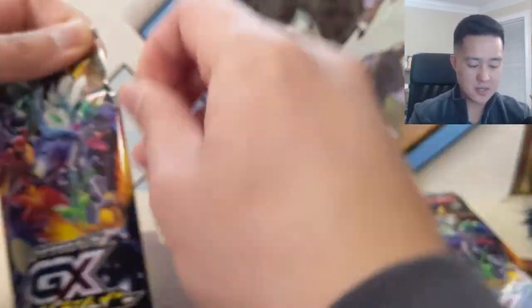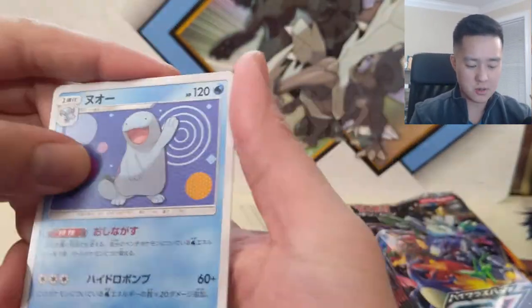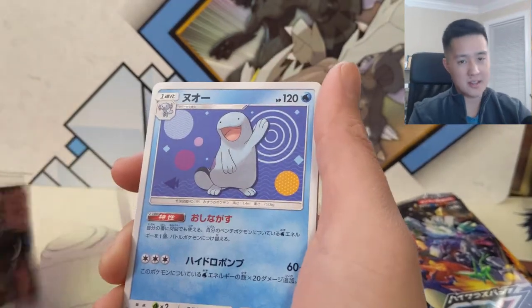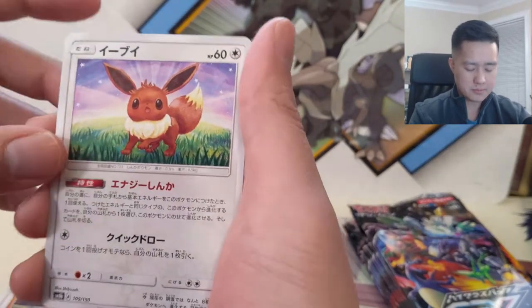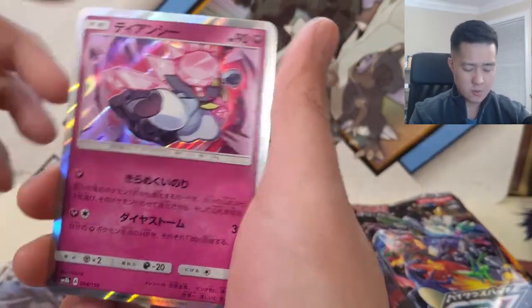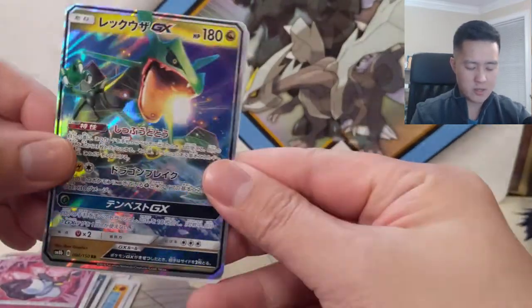Let's get into our second box of Ultra Shiny GX, the Japanese version, which I'm excited about because these Japanese packs are super loaded. We're hoping we do not get the SSR card and instead hoping for two SRs, so that this sixth pack has the SSR. Pack number one: we got a Quagsire, Copycat, a Rockruff, an Eevee, Gibble, a Diancy, and then a Rayquaza regular GX.